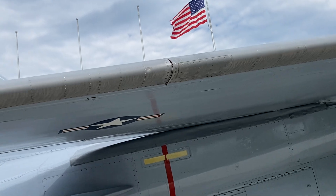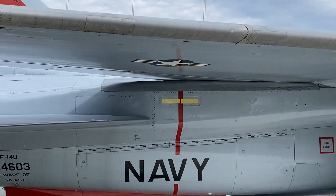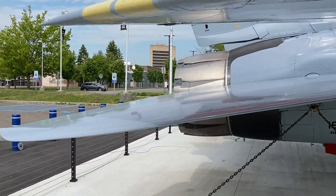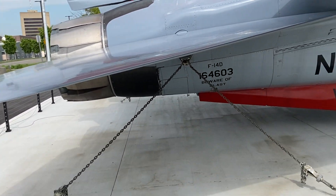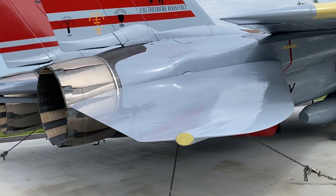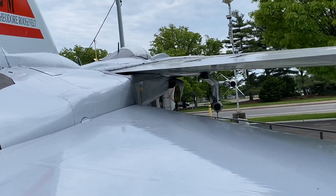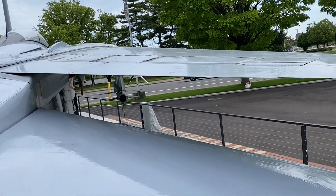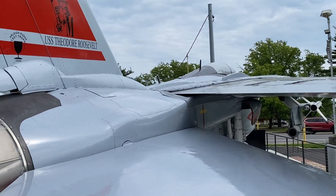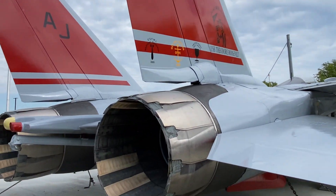Over here you've got your leading edge slats — they deploy of course when the wing is extended. You have nav lights and formation lights, and this big elevon: people know what an elevon is — it creates roll and pitch, going up and down, so it works like a big elevator and aileron combined. I'll explain the airbag to you later.